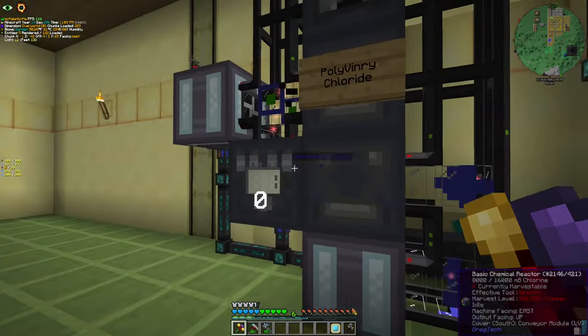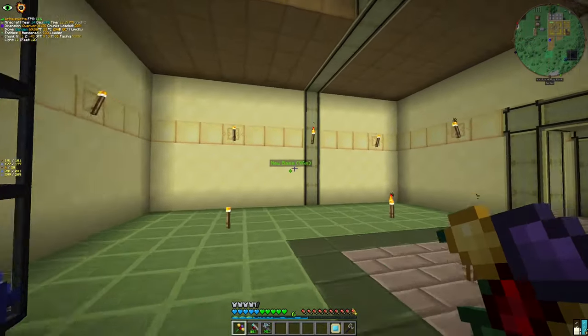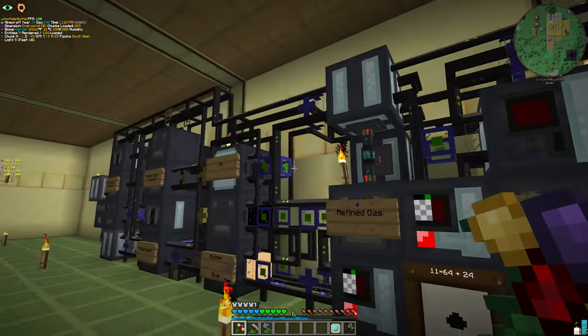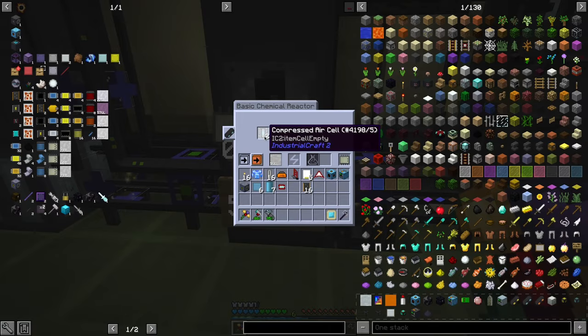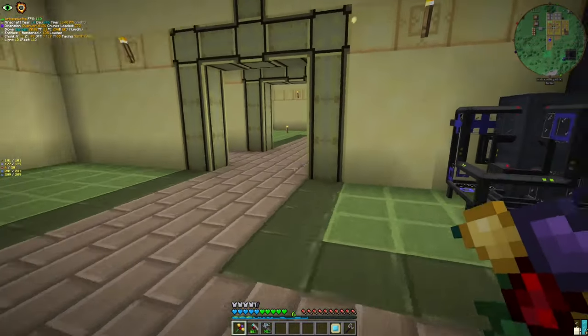We get empty cells, and this process produces some extra stuff — it produces hydrogen, if I remember correctly. Also, I changed the oxygen to just compressed air. We lose some efficiency, actually half of it, but oil is free.